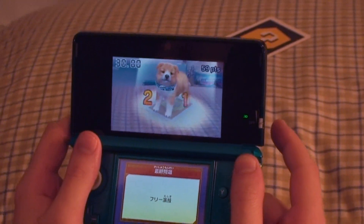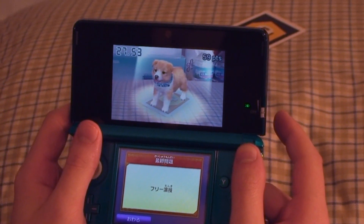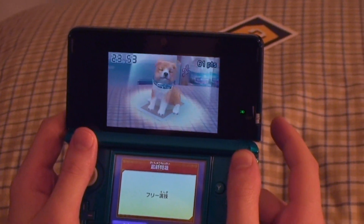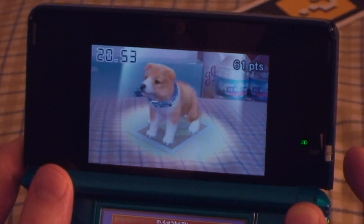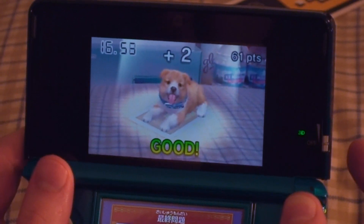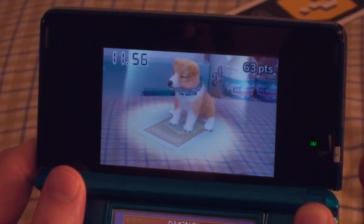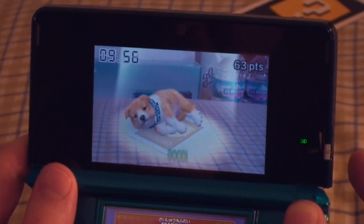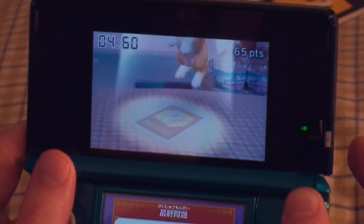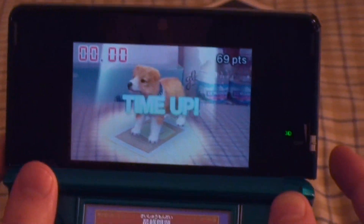Oh, shit. What are we supposed to do? Sit. Lay down. Sit. Lay down. What are you doing? Roll over. Roll over. Oh, she's doing terrible now. Where is she? There. Jump up. Come on, five seconds left. Jump up. Jump up. Oh.